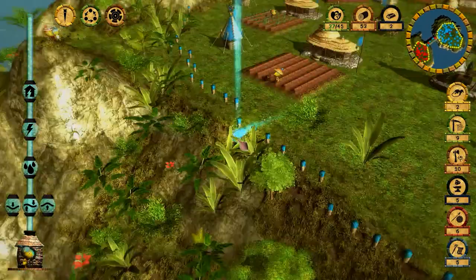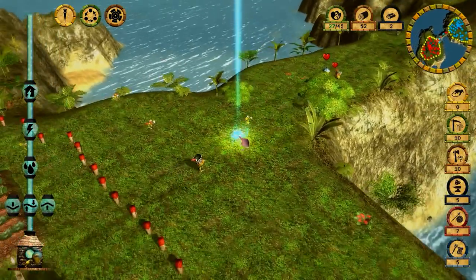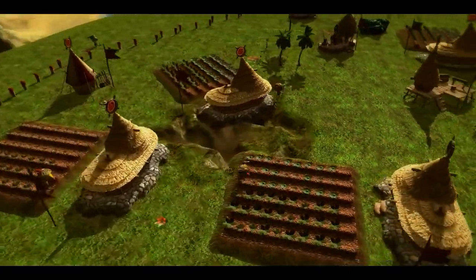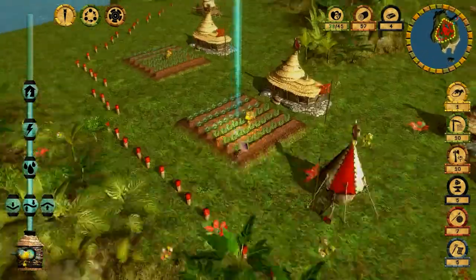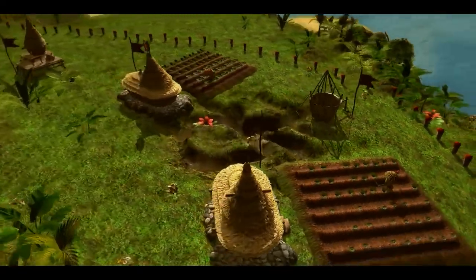Looks like we only had iron for one soldier. Let's use the earthquake ability to weaken the enemy while we attack with soldiers. I can make a second earthquake — let's place it here, basically hitting the food production of the enemy.